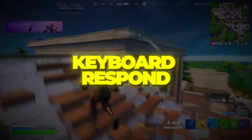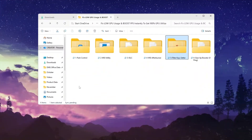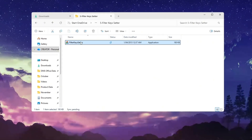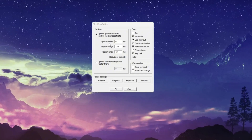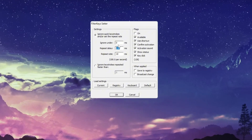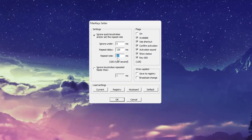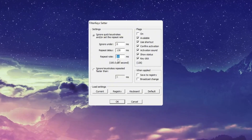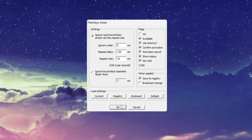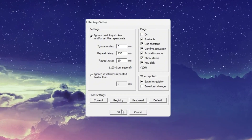Step 6: Make your keyboard respond faster with Filter Keys. Even your keyboard can cause minor input delay if Windows filter settings are not optimized. To fix that, open the Filter Keys Setter tool. You'll see three options to adjust: Ignore Under — set this to 0 milliseconds so every key press is detected immediately no matter how fast you tap. Repeat Delay — set this to 130 milliseconds to allow quick key presses without delays. Repeat Rate — set this to 10 milliseconds to make repeated key presses faster, perfect for building or editing quickly in Fortnite. After setting those values, check the box to enable the filter key behavior, then click OK. This can drastically improve how responsive your keyboard feels in-game, especially if you play competitively or rely on fast building and weapon swapping.